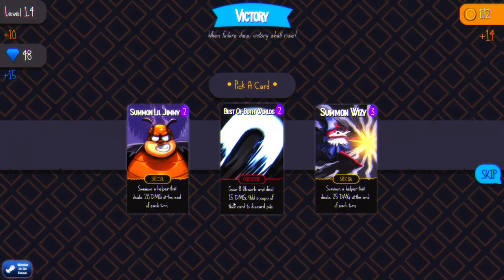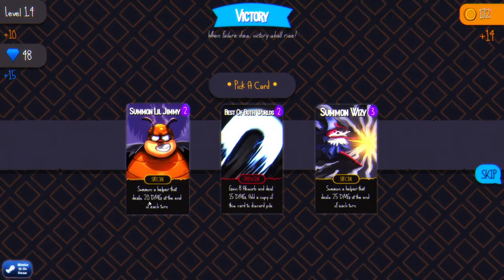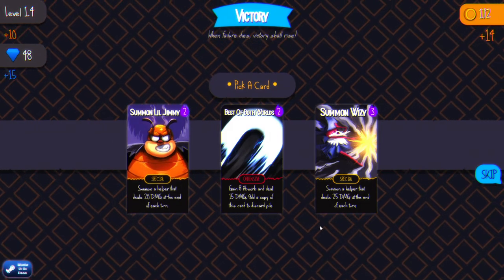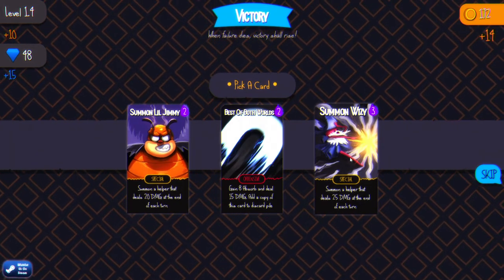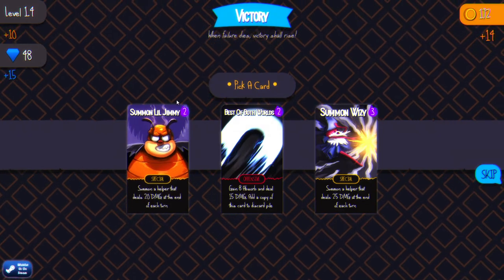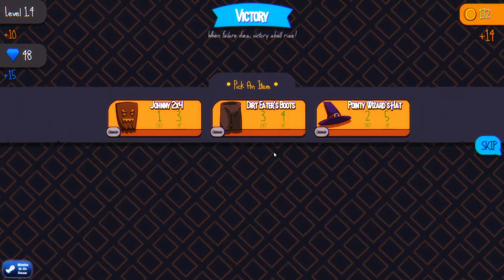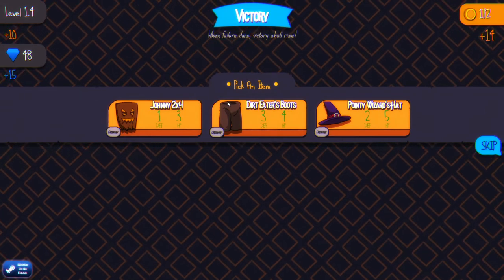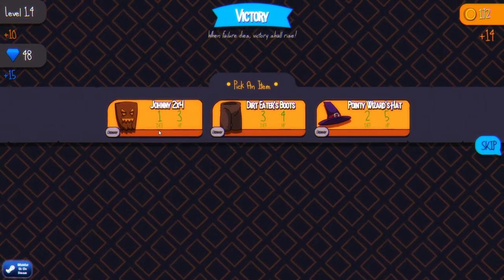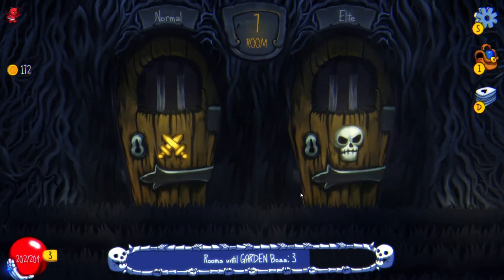Best of both worlds. Gain eight absorb and deal 15 damage — add a copy of this card to discard pile. This guy does 20 damage. We're going to take seven whizzy, just for a little variety — although we have six mana and most of the cards in the deck are either one or two mana cost. We're going to mix it up though. Pick an item: Dirt Eater's boots — got news for you, those are not boots. Johnny two by four, ha! Defense one, HP five. I like the defense — always high defense, right? Because it usually trumps hit points. If you take less damage, it's worth more than just having hit points in most cases.